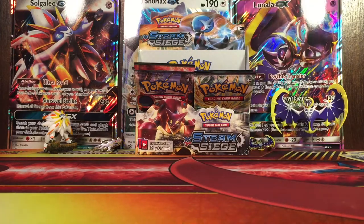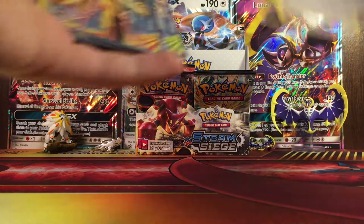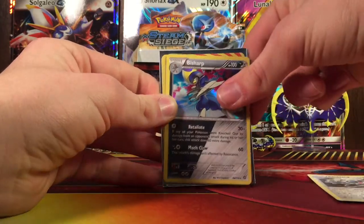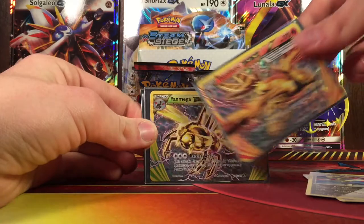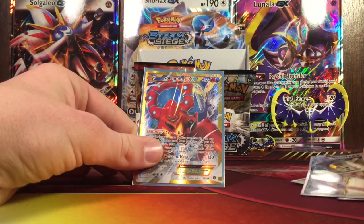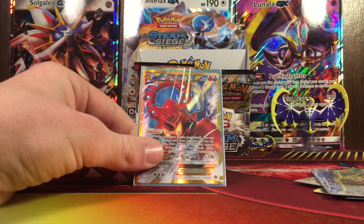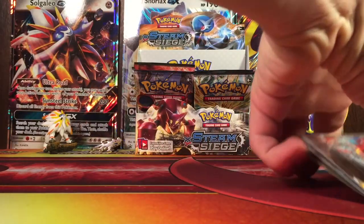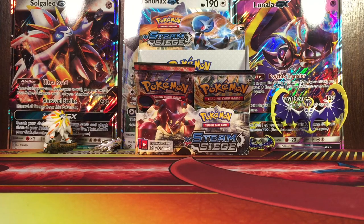This is part two of this Steam Siege Booster Box opening. Quick recap: clean plane hollow, Bisharp hollow, Reverse Talonflame Break, Mega Break, Mega Steelix EX, and a Volcanion EX Secret Rare. I think I did pull the Volcanion EX out of the Solgaleo or Lunala GX collection boxes before and traded it away, but now I have another one — so that works out. If you liked this video, make sure to like it, subscribe, and stay tuned for part three of this booster box opening.